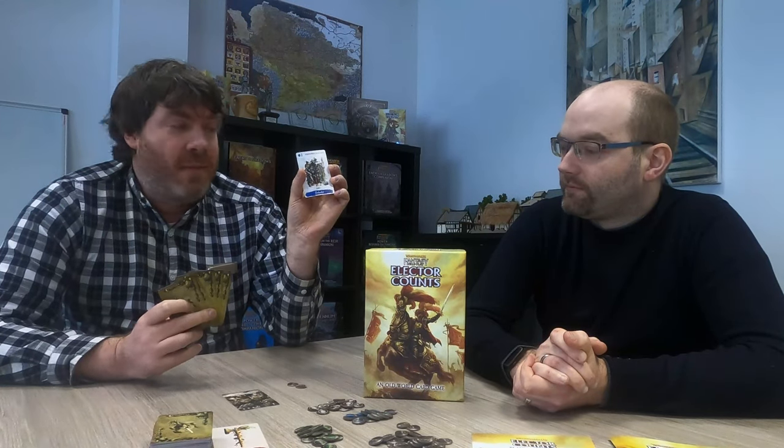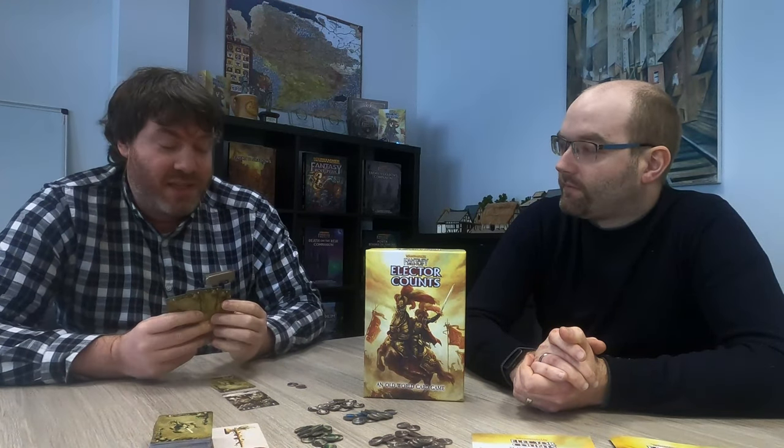Defender cards are blue and they each come with a strength value at the top. I'll play the Stern Tower Marksman, who've got two strength, and place them face down so that my opponent does not know how strongly defended the location is.